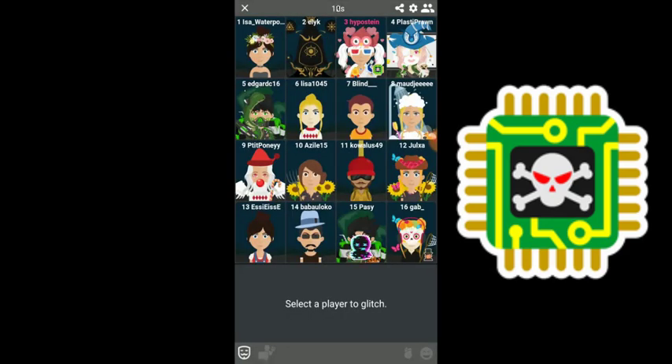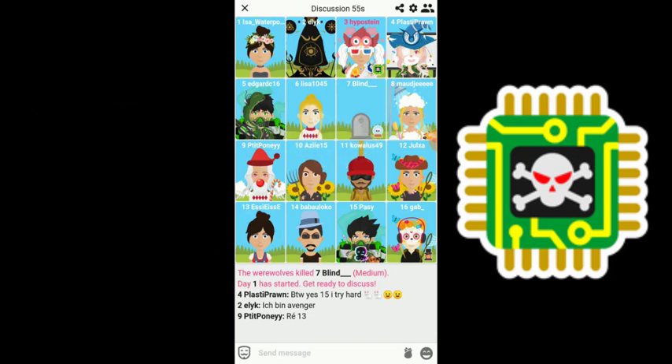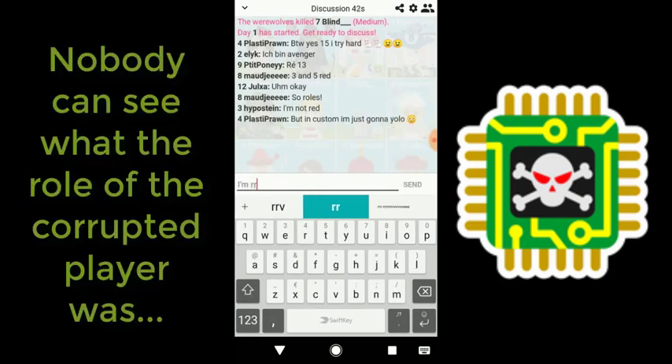To start things off, the Corruptor is a solo killer with an aura unknown, and it can appear as a random killing role, aka the RKR. The Corruptor is like a serial killer but with two interesting differences: the first being that its selected target will not die at night but at the end of the next day, and the other being that nobody can see what the target actually was.